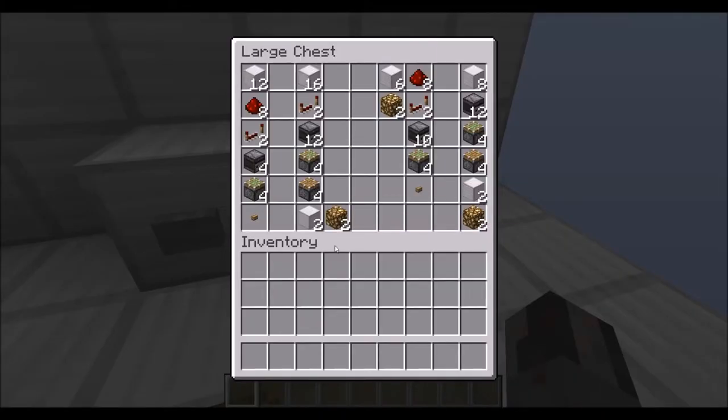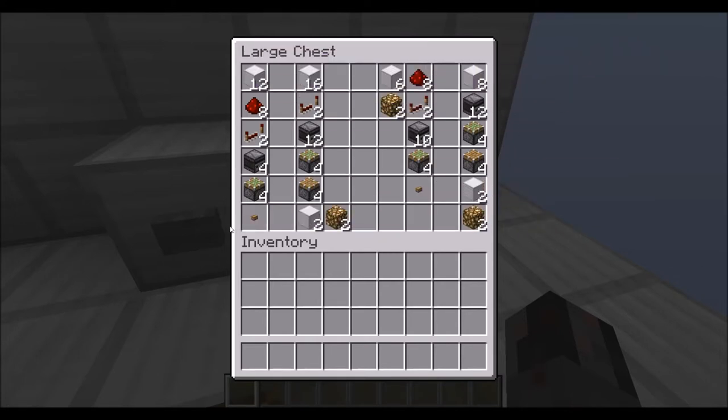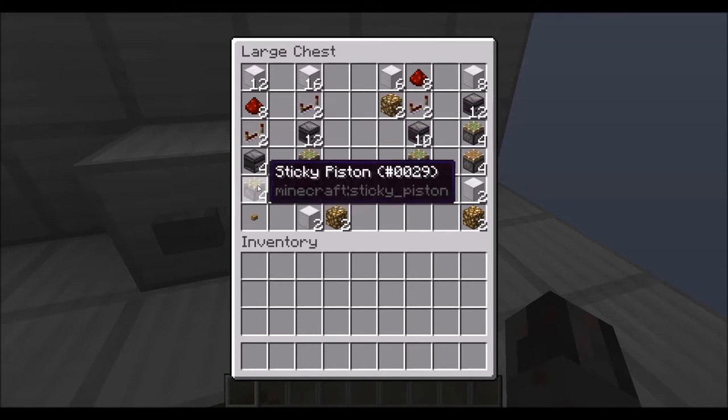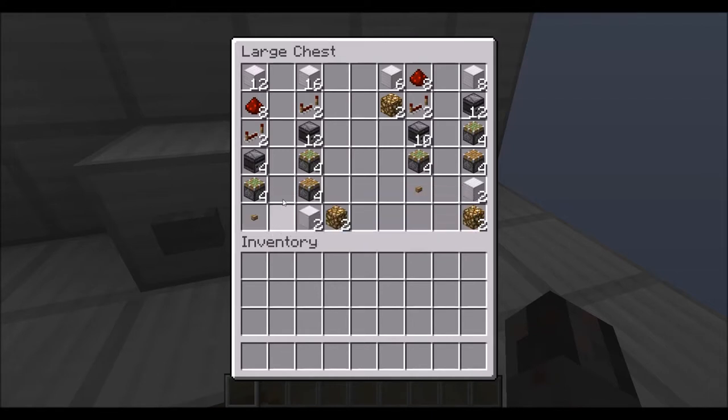Those are the resources for the floor version and the seating version, divided into the control circuit and the modules. For the floor version control circuit, you need a couple of building blocks, then 8 redstone dust, 2 redstone repeaters, 4 observers, 4 sticky pistons, and a wooden button. Make sure this is a wooden button, since a stone button wouldn't produce a long enough redstone pulse.